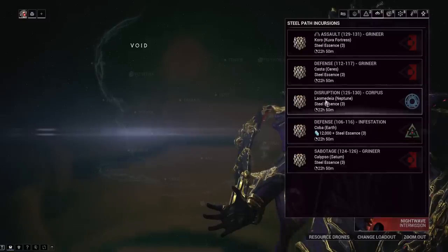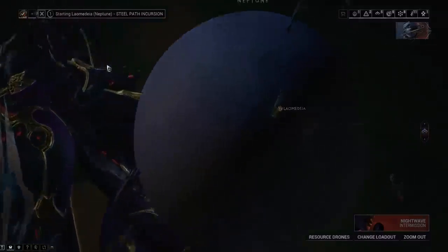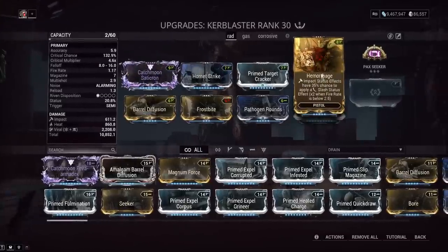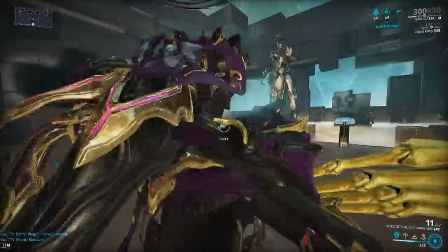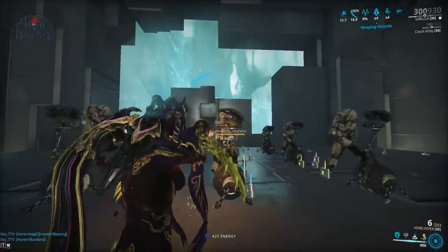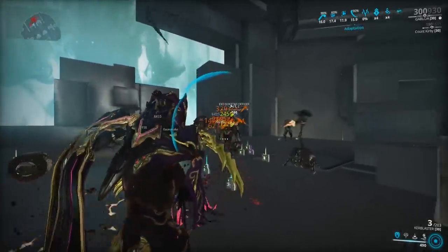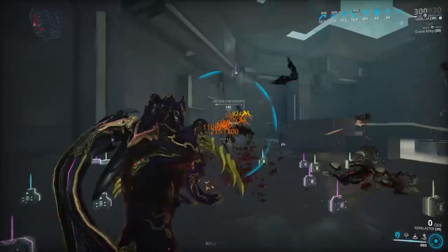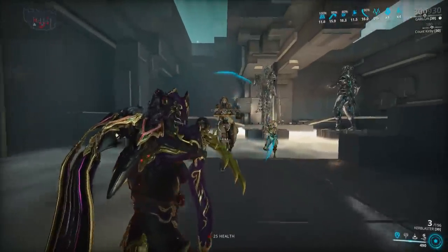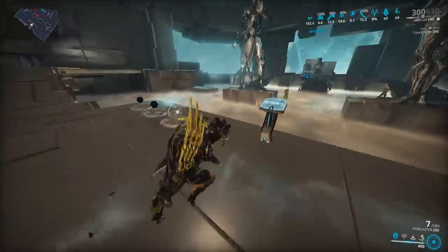Trust me, it does kill the Demolyst in a couple bullets. The Catchmoon setup is viral-heat with Hemorrhage and Pack Seeker — it's hard to tell if Pack Seeker procs slash, but it was proccing a good amount of slash. The forced impact proc on the Catchmoon secondary is really good since it has no headshot multiplier, making it effectively a slash blaster now. We never had Hunter Munitions for the Catchmoon secondary before, so this is new.